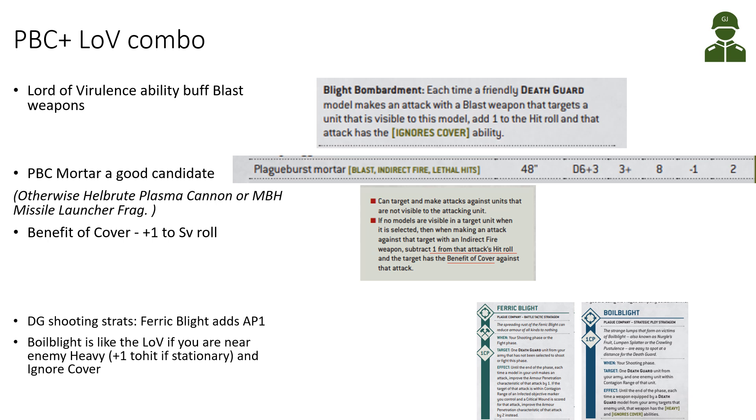Death Guard don't have so many blast weapons, but the Plague Bear Scrawler Mortar is a good candidate. It has indirect fire, lethal hits, the blast ability, and a decent high number of shots: D6 plus 3. If you're firing at a unit with 5 or more models you get one more shot; with 10 or more, two extra shots, and so on — for every 5 additional models you add one more shot. You hit normally on 3+, Strength 8, AP only minus 1, and damage 2, so it's good against Marine-type 2-wound models.